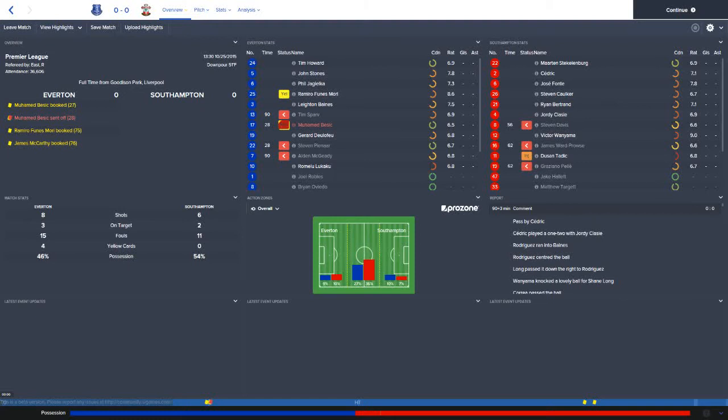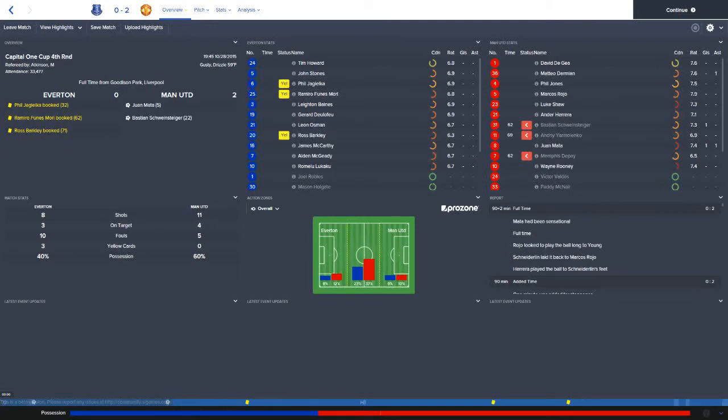Our fourth straight winless match was against Manchester United in the Capital One Cup as we lost to them at home 2-0. Juan Mata and Bastian Schweinsteiger scored for Manchester United. They had 60% possession and just cut out anything we were throwing through the middle — well-timed tackles, cutting out passes, everything you'd expect Manchester United to do. Yes, it was the Capital One Cup, but it was still a trophy we were in contention for winning. Now that's taken away, we might as well put our focus on the league and the FA Cup.